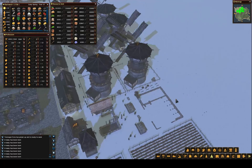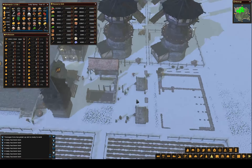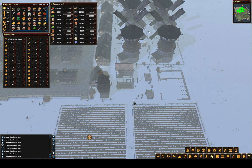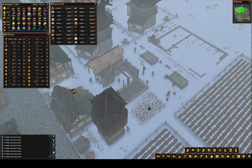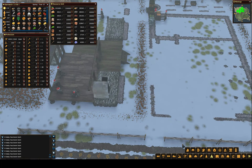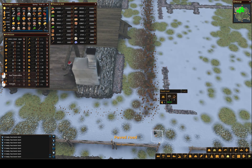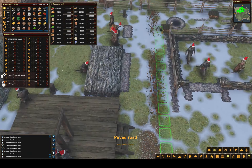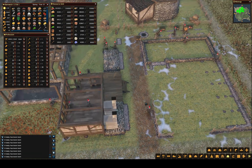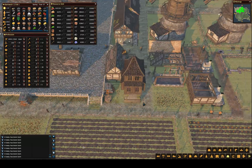I honestly couldn't imagine what a worst climate would be like — why would you even settle there? The other thing we're going to want in here is some roads so they can move a little bit faster. I'm here and we're going to go down to here. There is some road, and we've got a little bit of space here we can do something with.